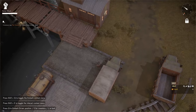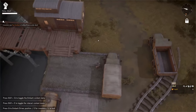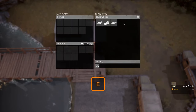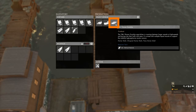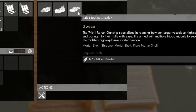To build a gunboat we need refined materials (armats) and a shipyard. If we press M to open the map and look for the anchor icon, that is the shipyard. We open it and press E to access the production panel. The last option is the Type C Caron gunboat, costing 125 refined materials. For the Wardens, the last option is the 74B1 Ronan gunship, costing 140 armats.